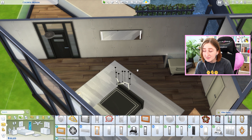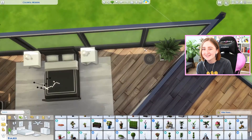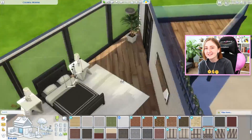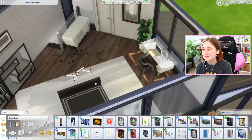I should have used the zebra rug in this house — it was my one chance, my one shot. There's that zebra print rug from Get Famous and this was the one time we could have pulled that off and we didn't even use it. We gotta build a new triangle house. I wish we had more interesting shaped rugs to be honest.